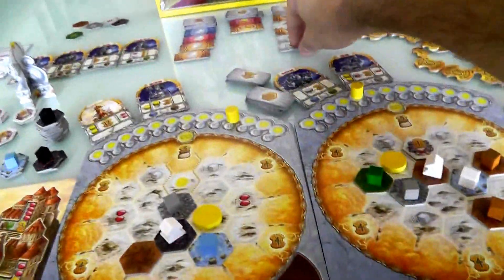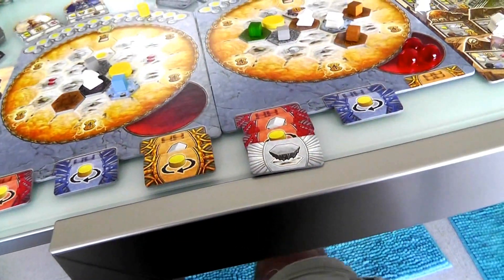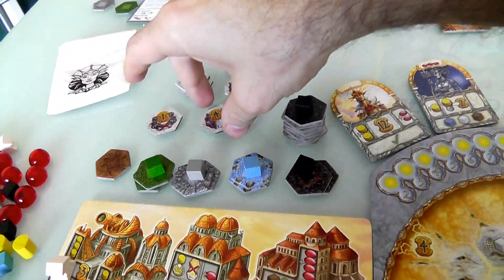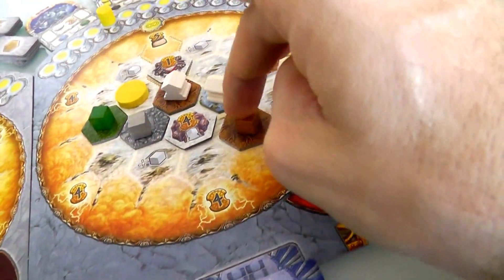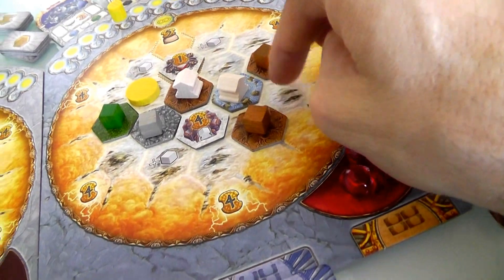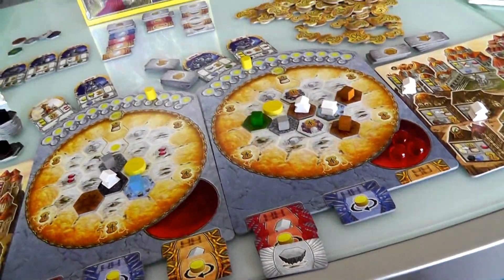I think she'll go ahead and grab one of these so she can start working toward getting another bonus. She's building another tile — the bad boy that gives four points for every temple next to it. That's eight points right there. And if she builds another temple over here and finally gets the sun over there, she'll get a lot more points off of those temples. So that was Jen's last move.